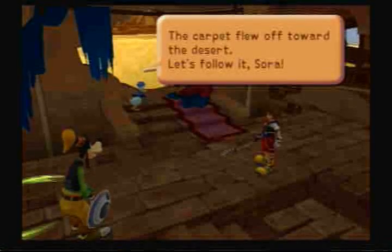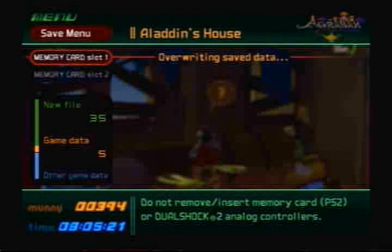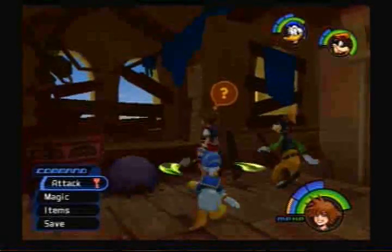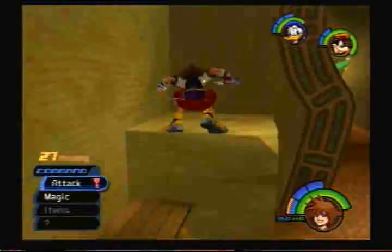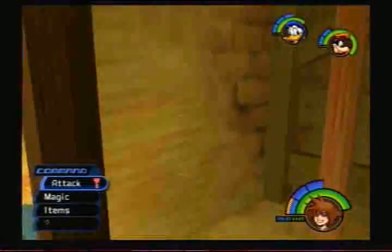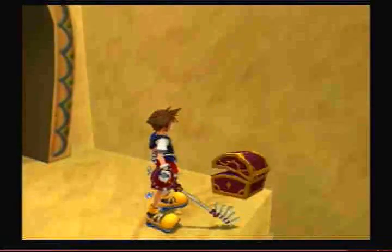One time I tried to upload a gigabyte and it came up with like 900 minutes — that's how slow my computer is. Anyway, we just rescued a carpet and it flew out to the desert. If you had not found Jasmine yet, Donald will say "but let's explore the city more" rather than "let's follow it, Sora." But since I've found Jasmine already, we will go to the desert.